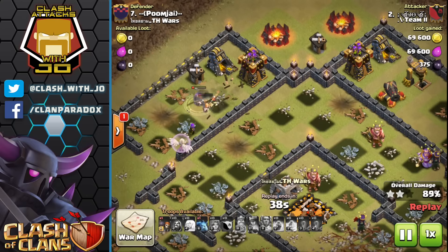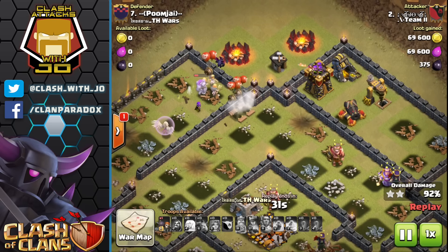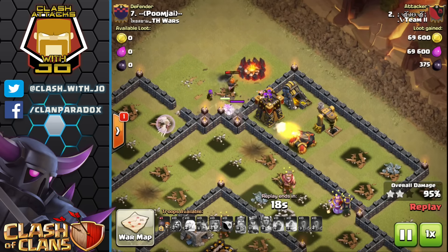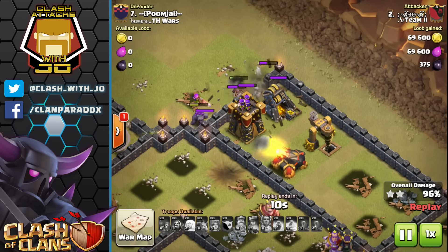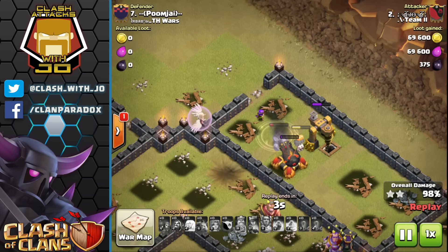Remembering that I had wall breakers left over actually saved me in this raid and gave me the ability to turn it into a three-star attack. As the Valkyries cut through a wall on their own, I had one wall breaker left to assist them moving into the final compartment. As they take out the army camp, the Valkyries start working on the wall. I time it and drop that one last wall breaker in — it opens up the wall and assists the Valkyries in finishing off the base, as otherwise they would have been taken out too easily by the remaining defenses.